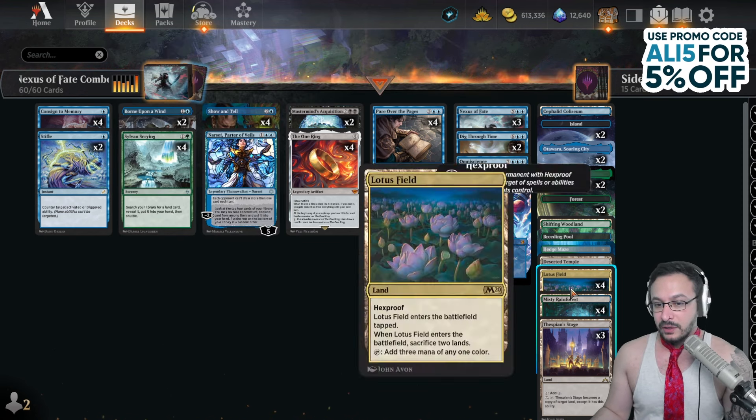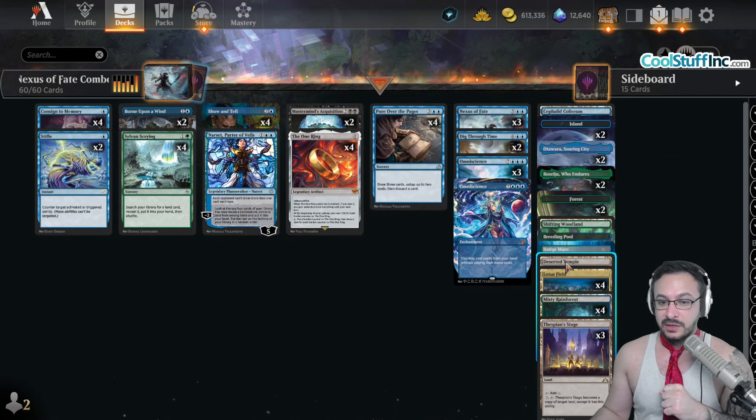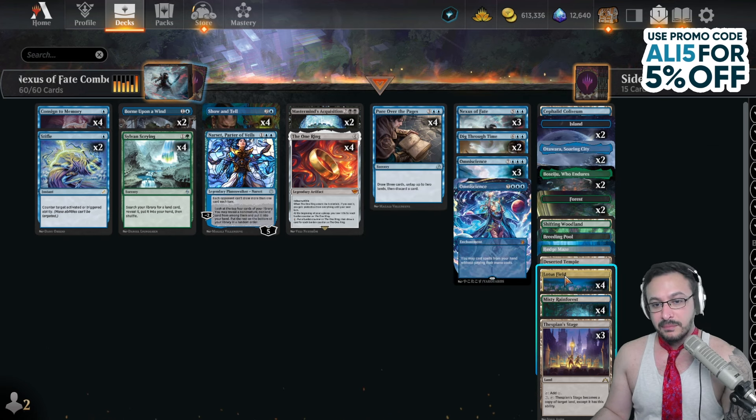You really want to look for Lotus Field or Sylvan Scrying, because you want to get Lotus Field out and then copy it with Asspect Stage. We also have Desert Temple. Desert Temple with Lotus Field nets you an extra mana, which is pretty relevant with cards like Pour Over the Pages.